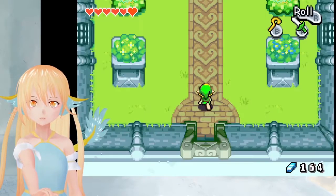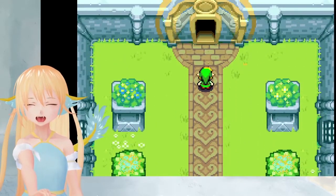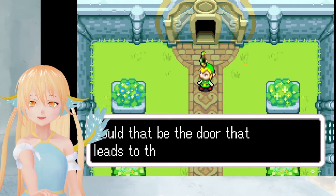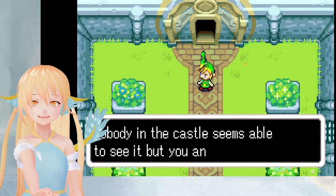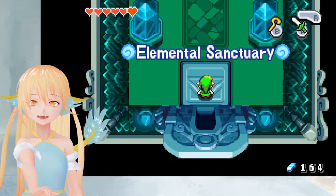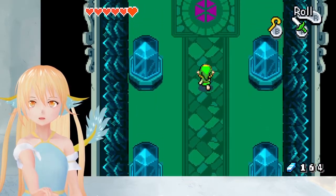There was a door here. Here it is! Look, see how that doorway glows? Could that be the door that leads to the sanctuary? Nobody in the castle seems able to see it but you and me. Let's go quickly. Yeah, let's go. Elemental Sanctuary.